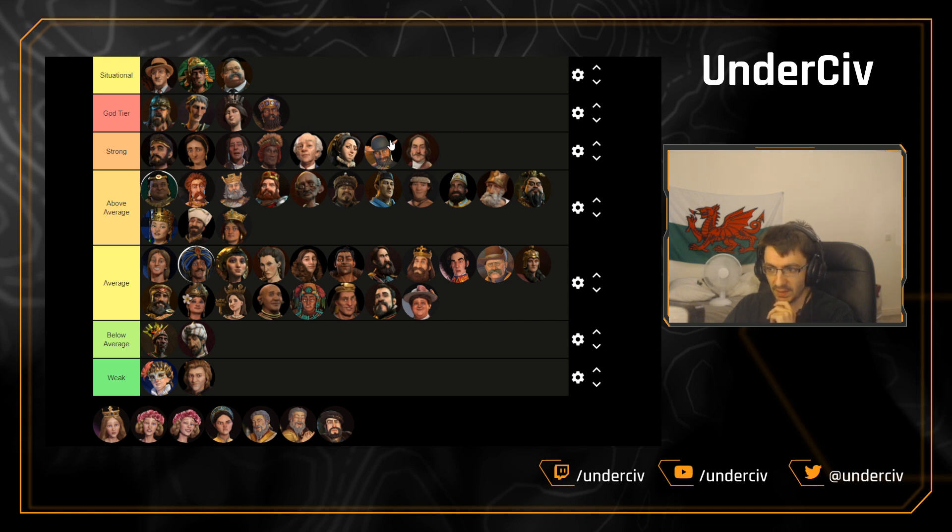I think Russia does really well even when they don't get tundra. The civ does fine even in a standard region because instead of going for the Aurora you just go for some other strong faith generation like Sacred Path, for example.